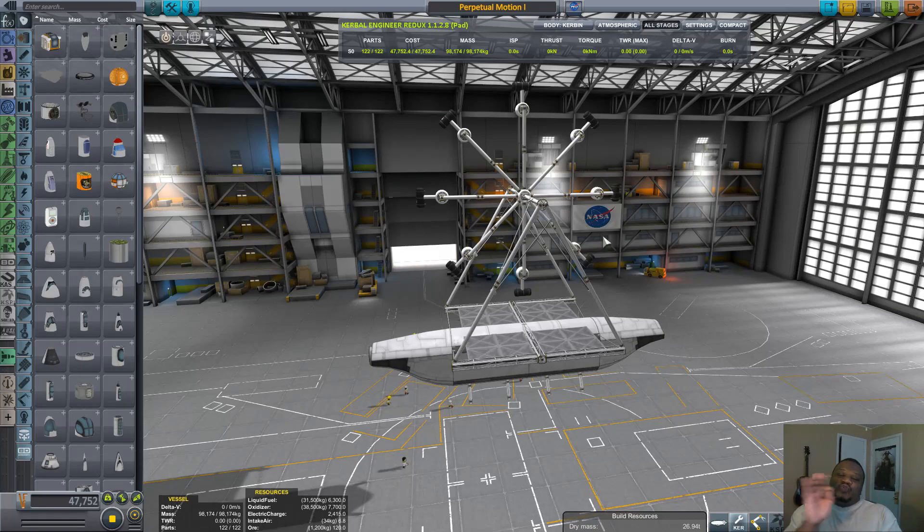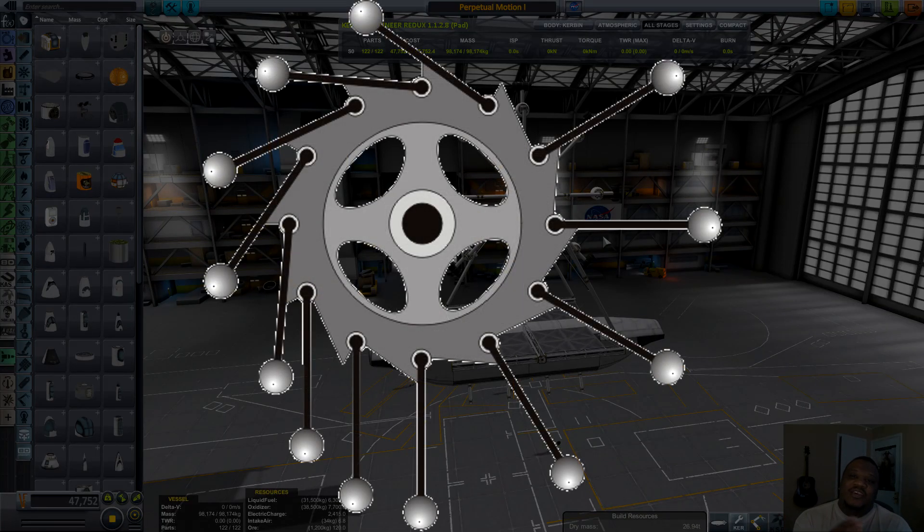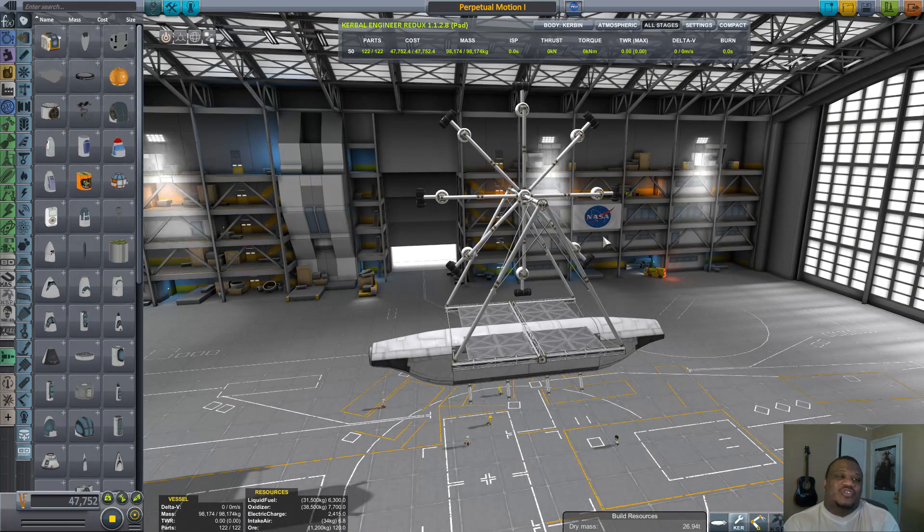So, this is a Perpetual Motion Machine. There is nothing powered on here except for the probe core. All this does is it's supposed to be able to rock itself forward. Here's a picture of what I am trying to go for. The arms are free swinging. Since the game doesn't really allow you to restrict these parts, and since the parts for one craft clip through each other, I can't restrict them. So that's one caveat. I've been trying to correct this, but it seems you just have to let them clip through, or the Kraken takes over.